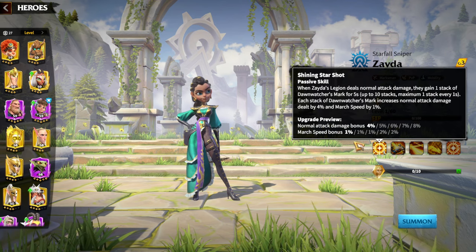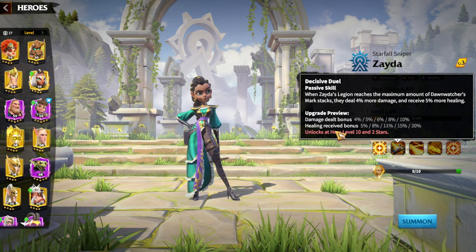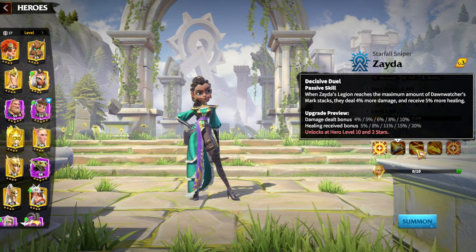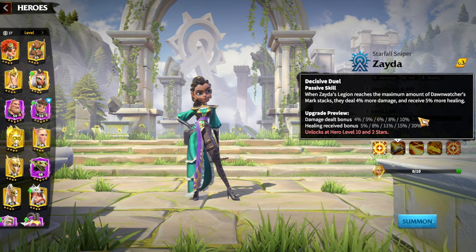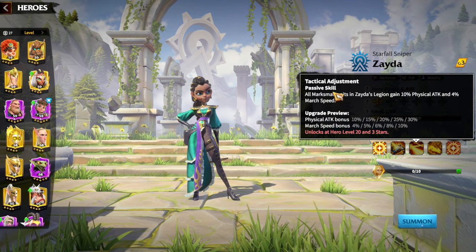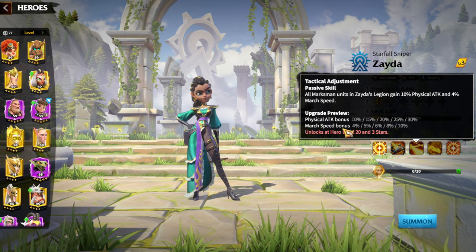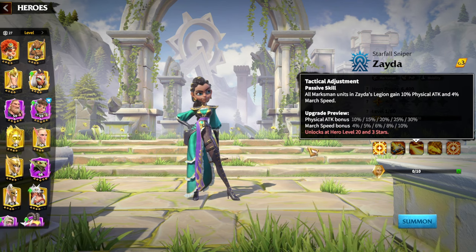So we already have an idea of what kind of hero Zayda will be. The second skill provides a damage dealt bonus of up to 10% and also 20% healing received — 20% is quite high. These bonuses activate whenever the stacks reach their maximum amount. The third skill is pure stats: 30% physical attack bonus, which is great to have when you don't have a skill damage factor.